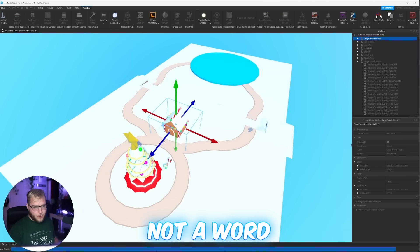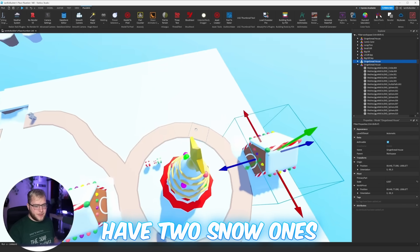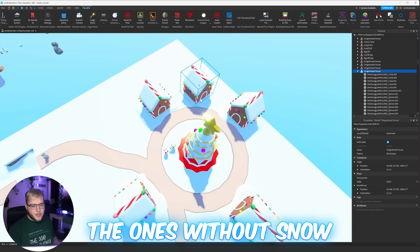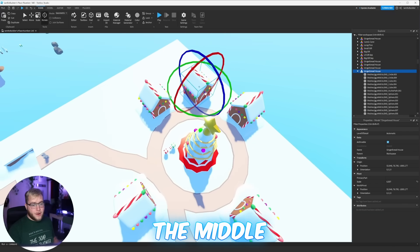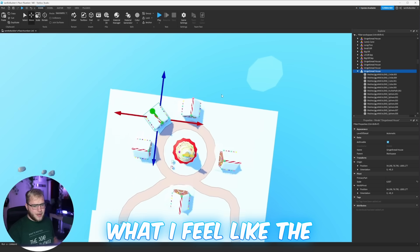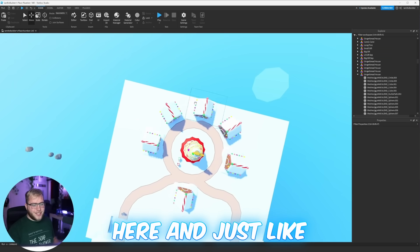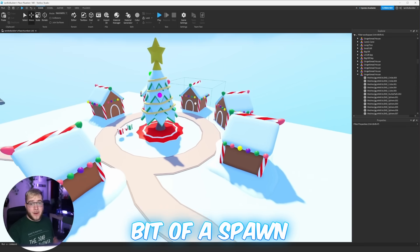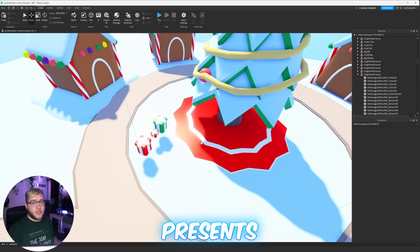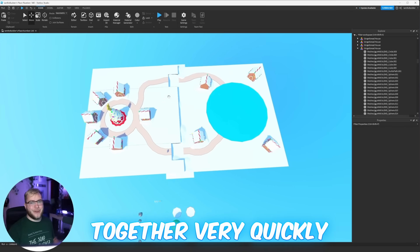I'm going to do the same thing in the back — two snow gingerbread houses, and I might do the same on the sides, then put the ones without snow sort of in the middle. The goal is to block in this area, put one more over here — and just like that, we have a bit of a spawn. Now we're going to need to add in colors for our presents, our icicles, our candy canes, et cetera. The map's coming together very quickly.